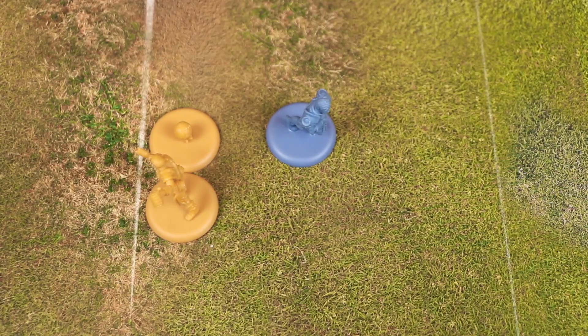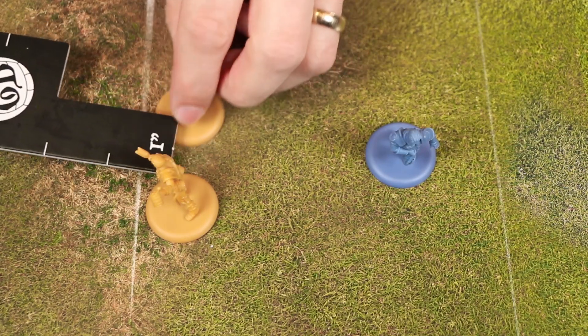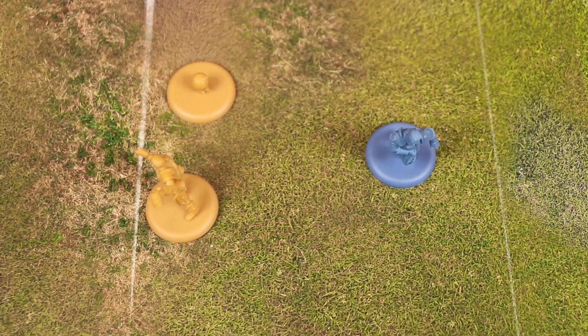During its activation, as long as a model is not engaged by enemy models, it may give up possession of the ball at any point — which is not an action. You simply place the ball marker within one inch of the figure that's giving up possession. When the ball is not in a model's possession, it is considered a free ball. When a model gives up possession in this way, it cannot regain possession of it within the same activation.